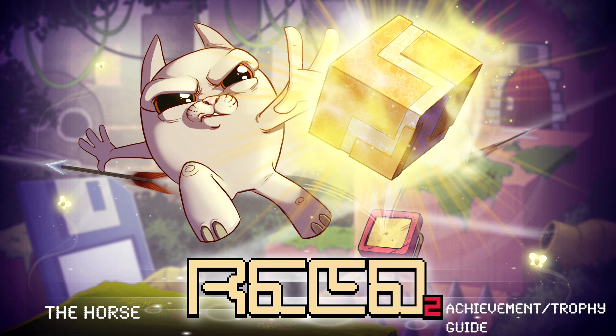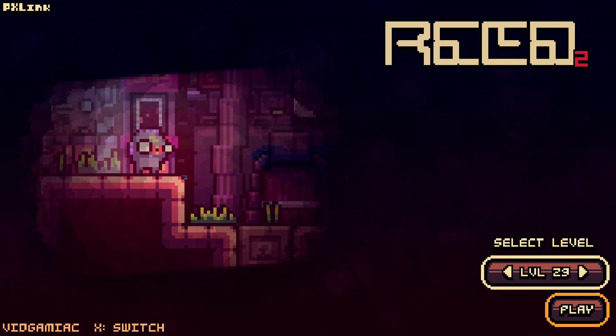Hey everybody, Sean here from VidGimmeYack.com. Here we are today back in Read 2, grabbing the horse achievement. This is to find the hidden horse. It's going to be located on level 29.